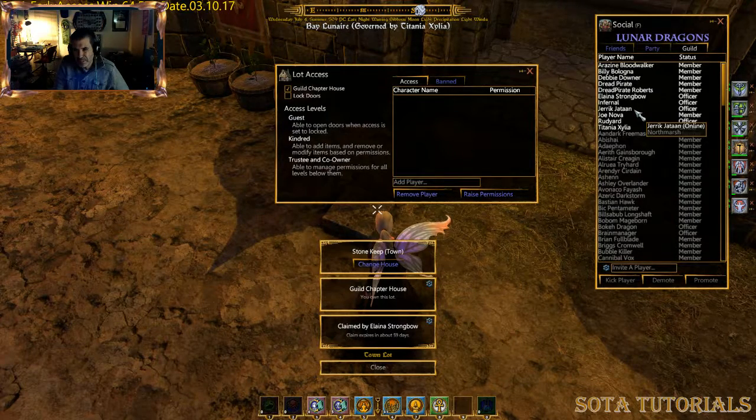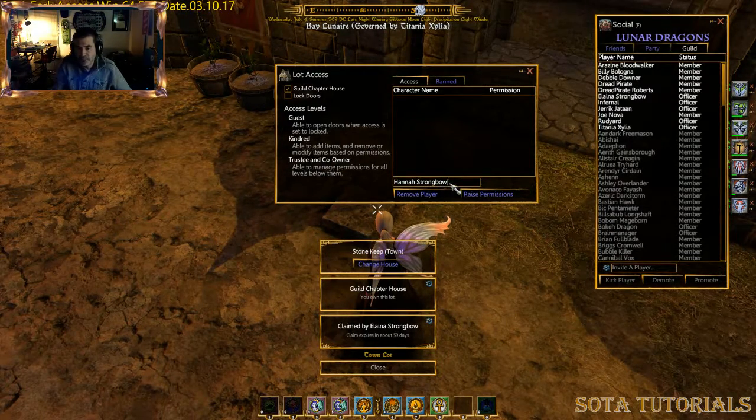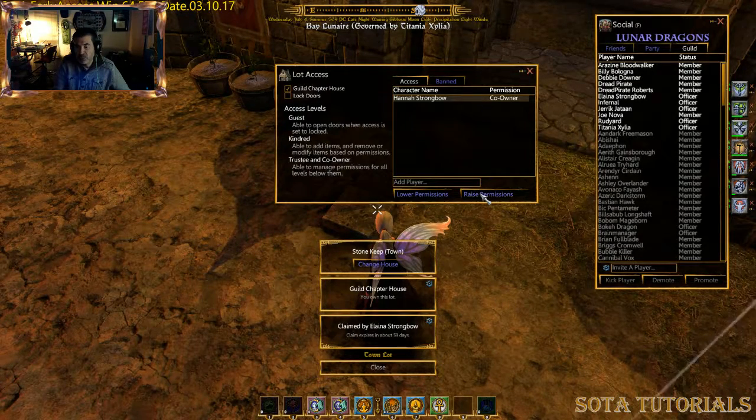It controls who gets into the house. I'm going to do an add here — you can type in someone's name. Hannah Strombo is actually my daughter's account, my alt character. I'm going to add her in; by default she comes in as a guest. She's also a member of the Lunar Dragon so she'll be kindred regardless, but I can raise her permissions to kindred, trustee, or co-owner.